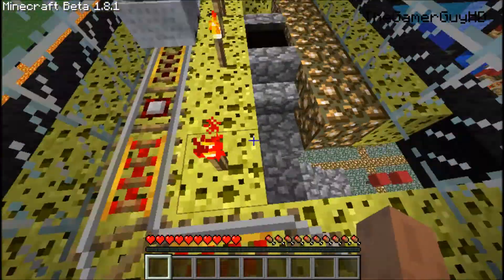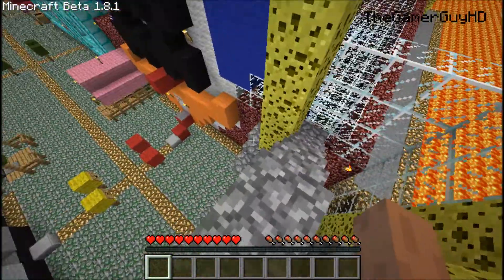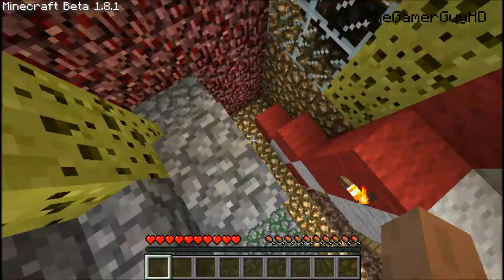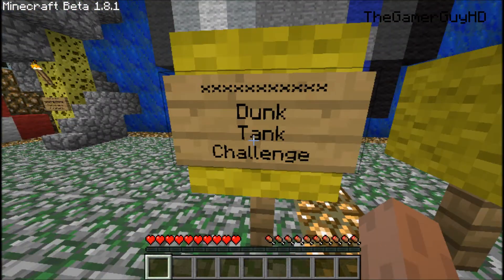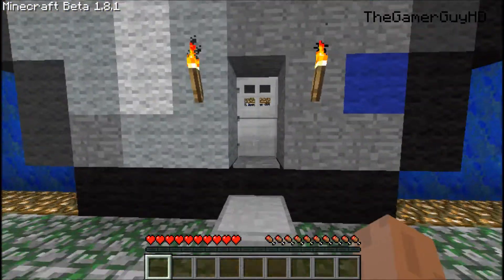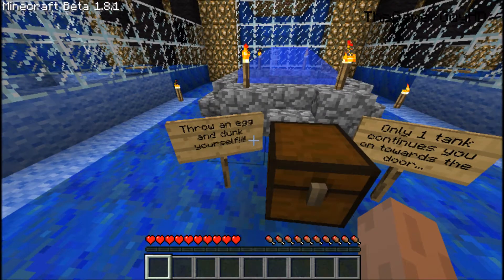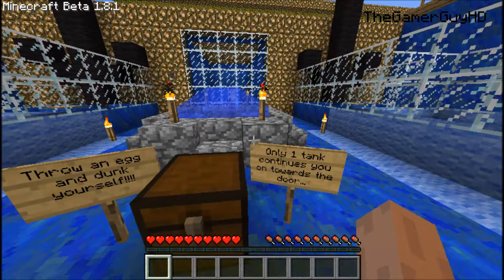We are not allowed to go to the ice fishing challenge during night time because mobs will spawn, and that's not a good thing. So let's get started. Dunk tank challenge — reward: diamond helmet. Throw an egg and dunk yourself; only one tank continues you on towards the door.